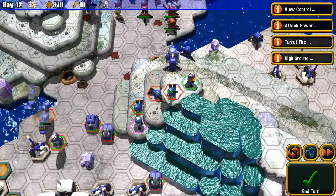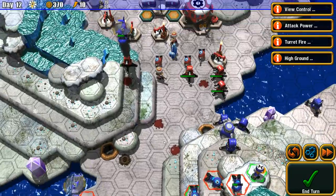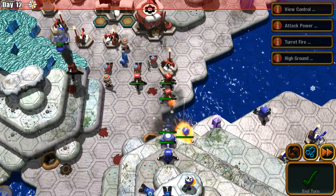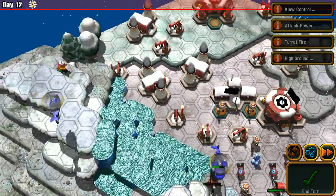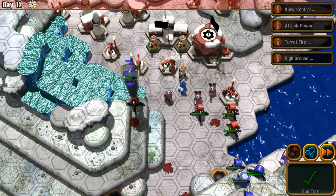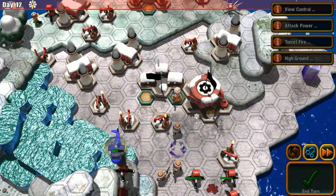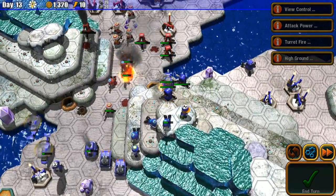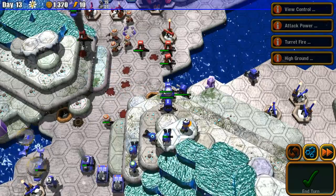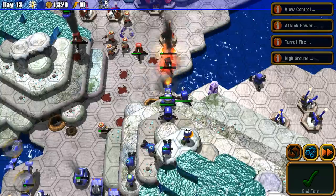I'll attack him from the rear and flank him. Now if he does come closer, he's in for a world of hurt. Let's end our turn and see what he comes up with. He's got a lot of infantry. He destroyed a crystal. These turrets are crazy strong.